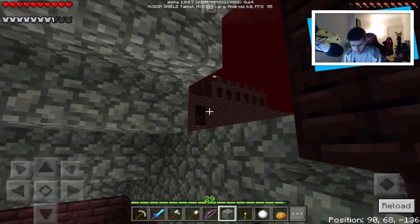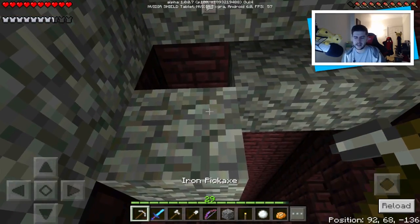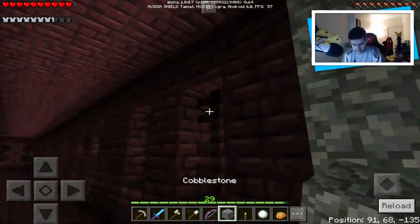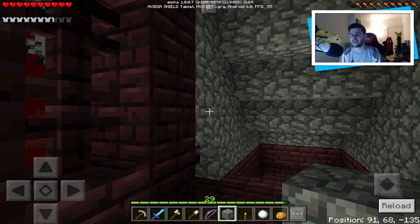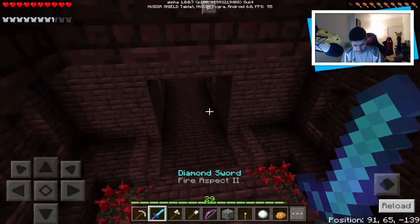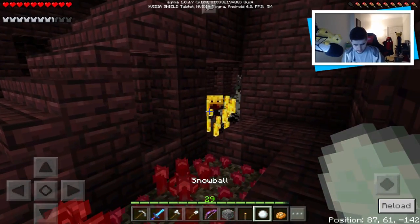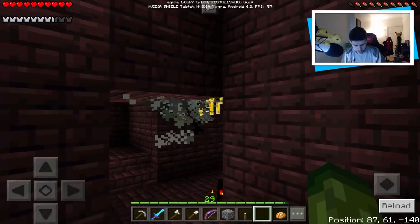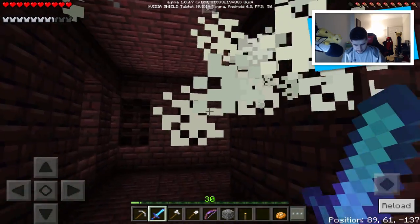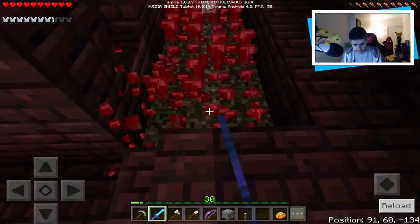I don't want to waste too much cobblestone because I'm going to need some. Let me box this area off too — I'm being extra cautious because every time I come to the nether I die. In my old let's play I died in the nether, in the Realms SMP series I died in the nether — it's just too risky. I know I need the blazes and I have snowballs but I want to make sure when I kill them I can pick up their blaze rods. Here we go — first nether blaze. He's dead, but he didn't drop a blaze rod.